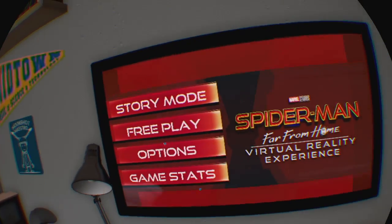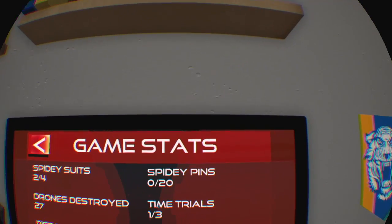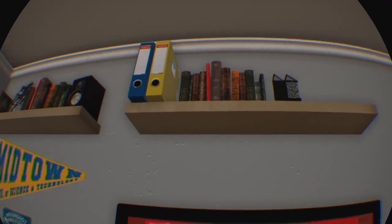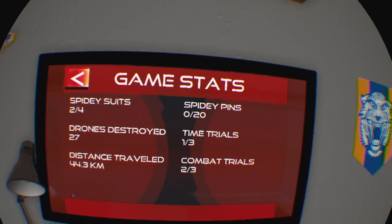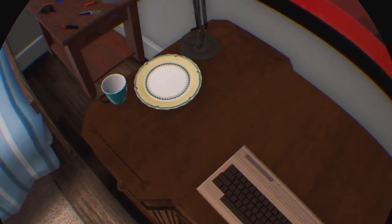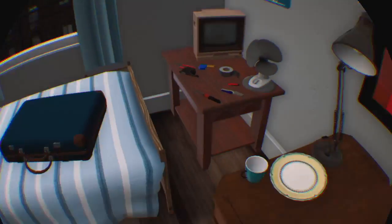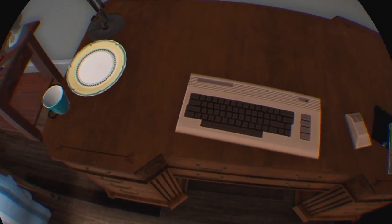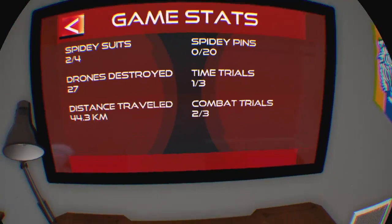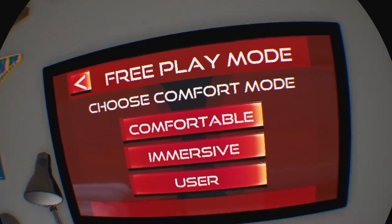So it says, if you go to Game Stats, Spidey suits — I don't know how to get any more. Spidey pins — I've never gotten one. How do you get Spidey pins? I'm actually gonna look that up really fast. Okay, apparently they're just around and I've never seen one. I saw somebody on YouTube and he went and got one, so I'm gonna go there again.